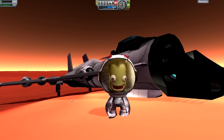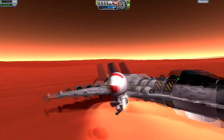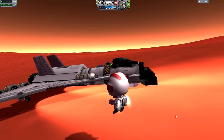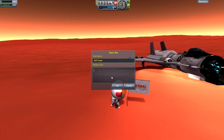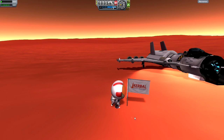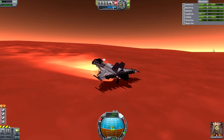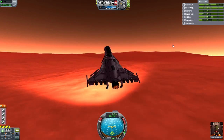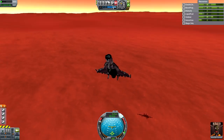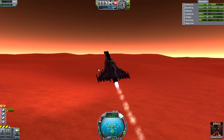Jebediah is smiling like crazy - that is a big mouth, let me tell you. Just flying around - pretty much done with this design. It works. We cannot get off Duna because, as I mentioned, there's not enough fuel, and you guessed it, the Rapier engine is not very fuel efficient. This flag is dedicated to the KSP team for all their hard work. We can't get off Duna, so instead we're going to fly around and do nothing.